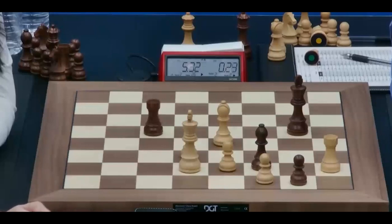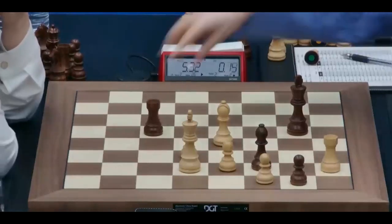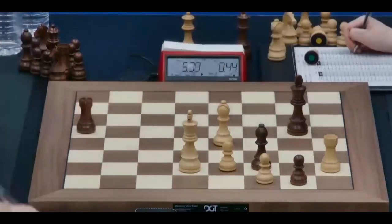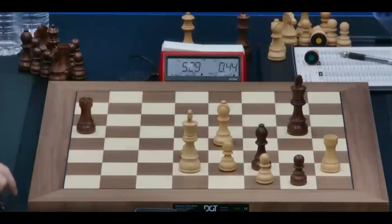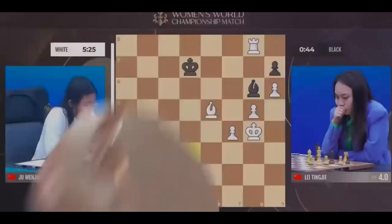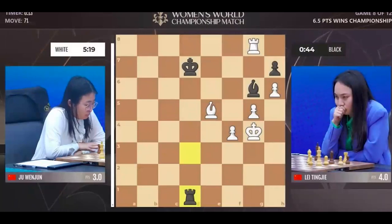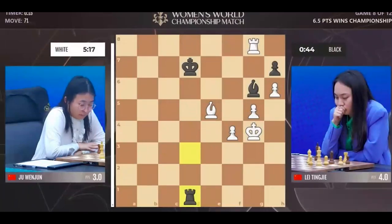25 seconds for Leiting J, and the engine's big threat on the board is simply to play rook takes bishop, and then walk that h-pawn through to h8. She puts the rook at the bottom, and hang on — isn't rook takes g6 going to win the game on the spot? That's the case.